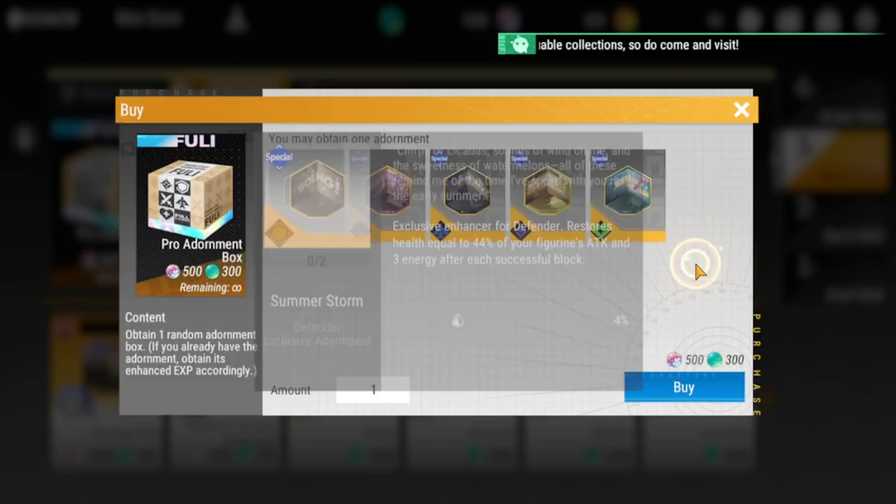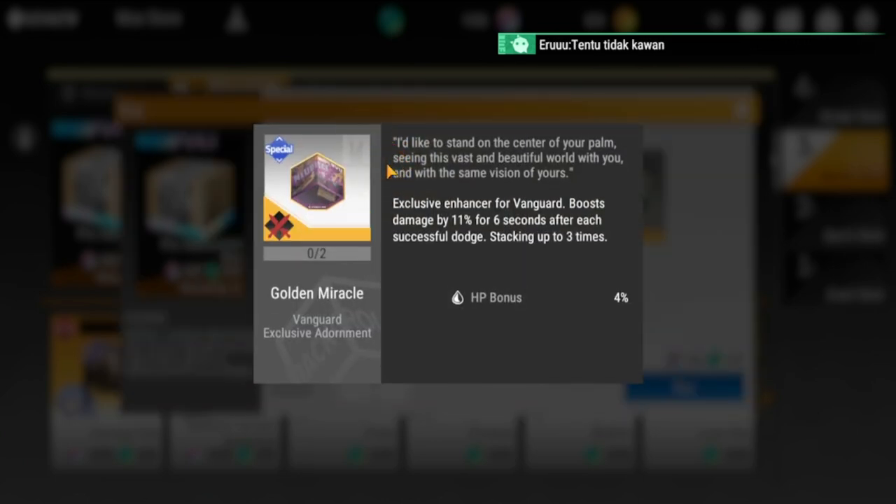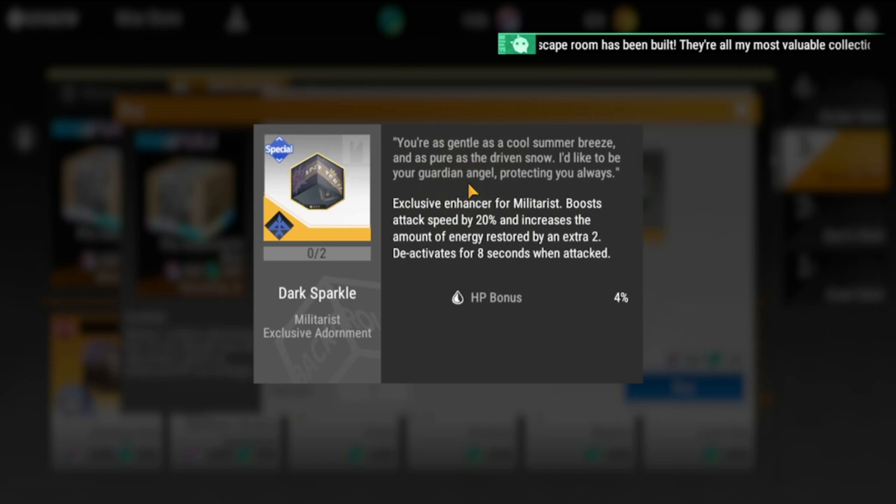Next is the vanguard exclusive enhancer — it boosts damage by 11% for six seconds after each successful dodge. This is valuable for vanguards with high dodge stats, but doesn't apply well to vanguards with low dodge stats who rarely dodge. I'd rate this slightly above average.